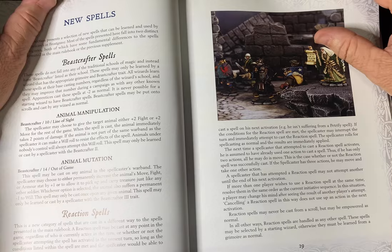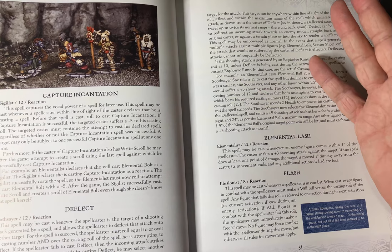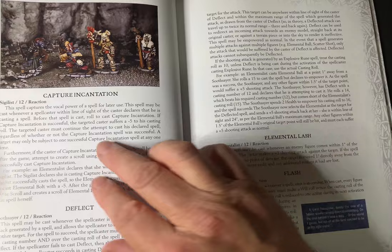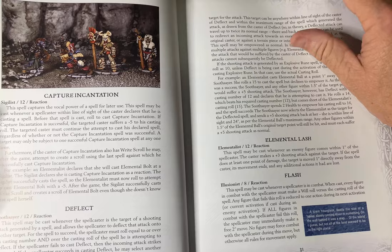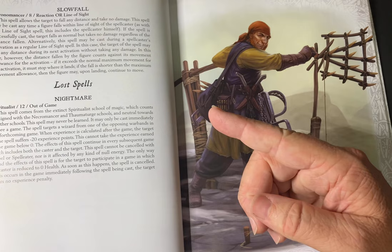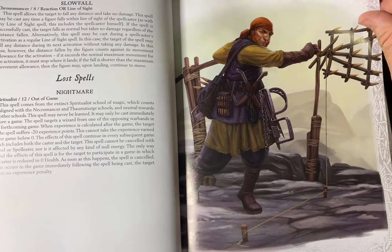Another concept introduced in this book is reaction spells. There are five of these. Certain conditions must be met for the spell to work, and you can cast them at any time in the game as long as the conditions are met. The Sigilist has Capture Incantation, the Soothsayer has Deflect, the Elementalist has Elemental Ash, the Illusionist has Flash, and the Chronomancer has Slow Fall. I actually haven't used these yet but I'm keen to give them a go. The book also introduces a lost spell for the Spiritualist: Nightmare.